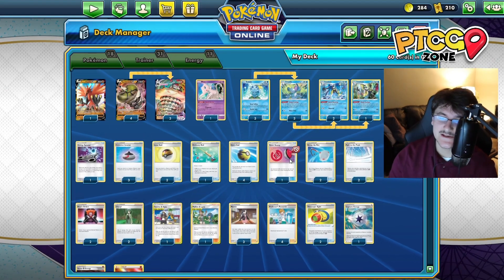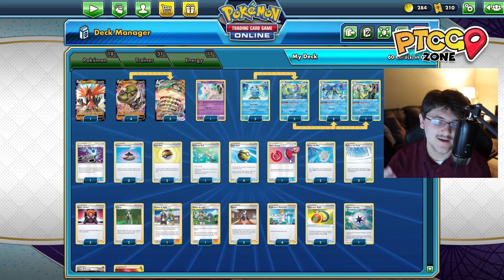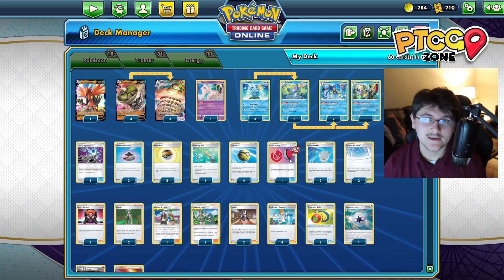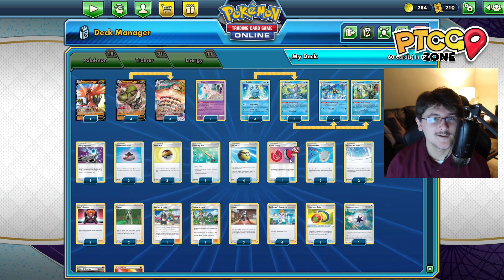All right guys, that's going to be the deck list - kind of a long explanation, I do apologize. I'm going to put a timestamp below so if you guys are interested or just want to skip to the gameplay, go right ahead. We're going to go ahead and play my boy Vaughn, who is a great player playing ADP. So it should be a very interesting matchup. Let's get into the gameplay!